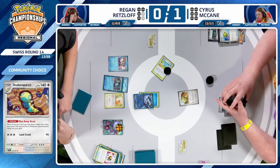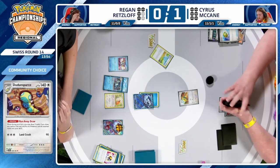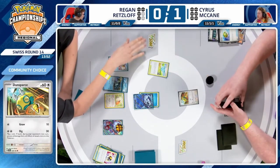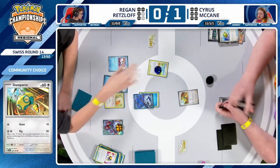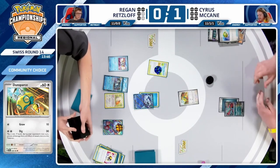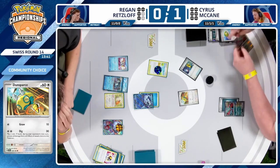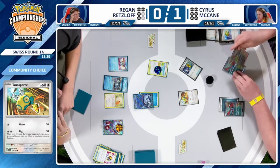One of my favorite things about Dunsparce — it's got free retreat too. Anytime a card has free retreat it just makes it all that much better. Free retreat coming in super, super clutch, especially in a deck that needs to power up on the bench through the Dark Patches. The Dunsparce — it's almost like it was made for this deck, a perfect partner for Roaring Moon.